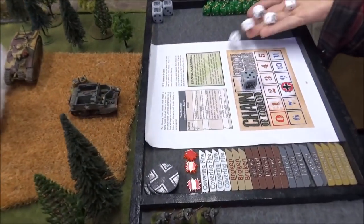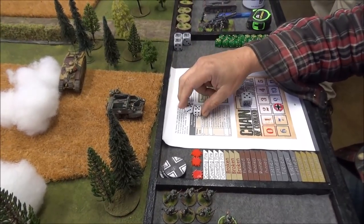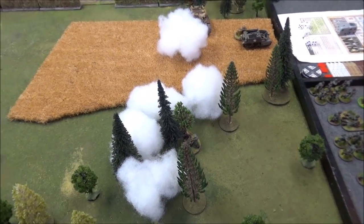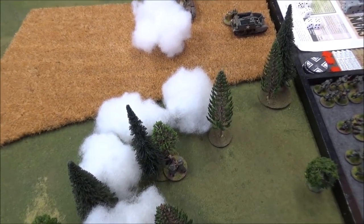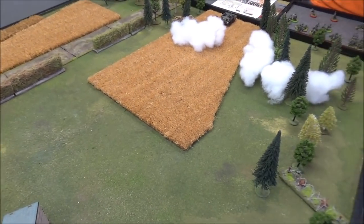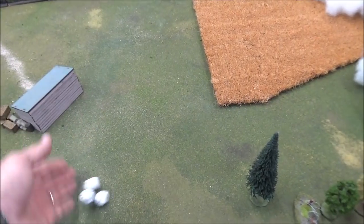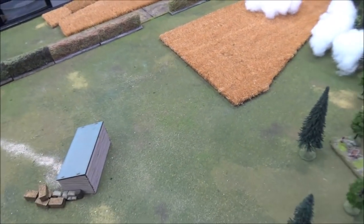Andre needs to do something rapidly. Double phase — and two fives! I can bring my senior leader in. Andre's not going to bring anything in, but I'm going to use my chain of command dice interrupt to try to get to that last jump off point with the tank. I need a 13-inch move.